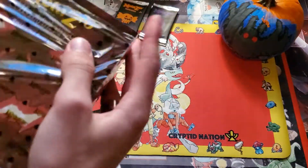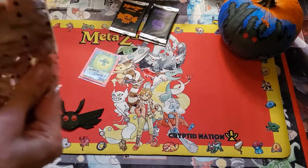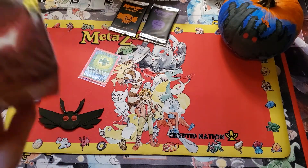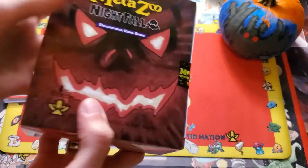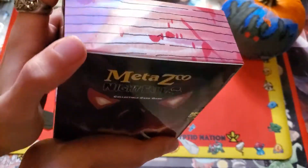Awesome custom wrapping with the MetaZoo logo and the Nightfall logo. Slide that right off — it has a tamper seal on it as well. Again, we take care of our products.